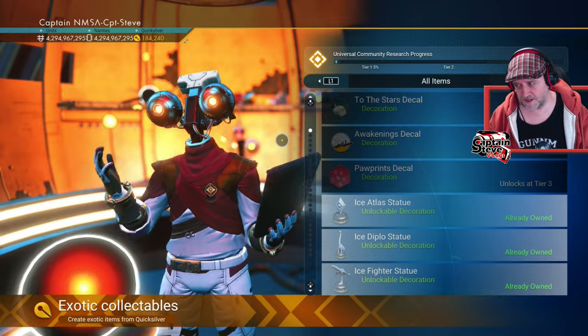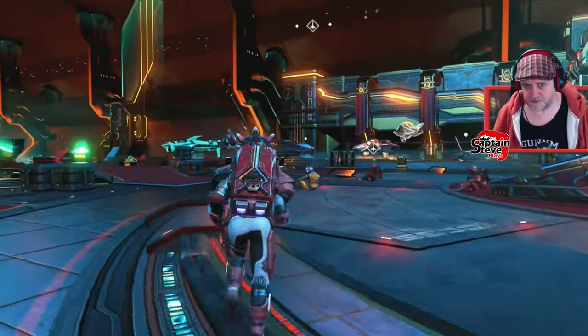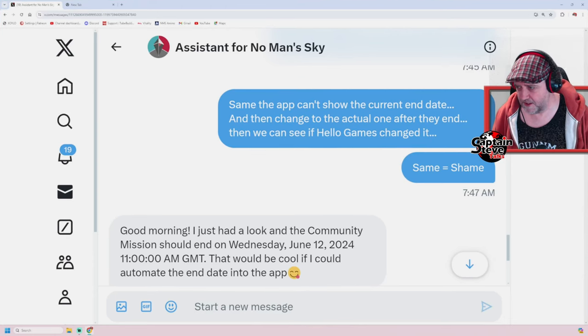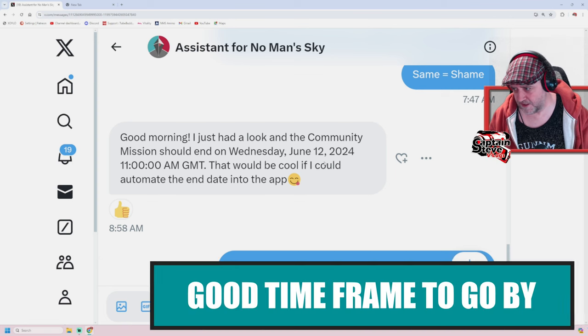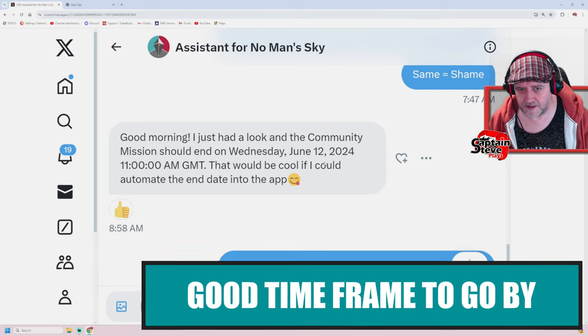But how long are those decals going to take to unlock? I jumped on over to the web and spoke to good old Kurt. I asked if there's an end date visible, and he said yes. He had a quick look and says the community mission should end on Wednesday, June 12, 2024 at 11 a.m. GMT.